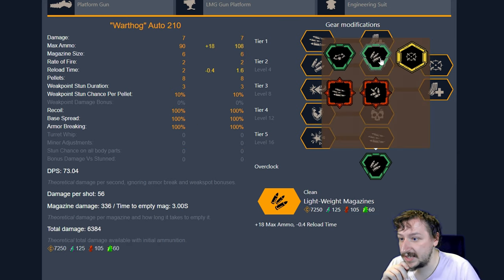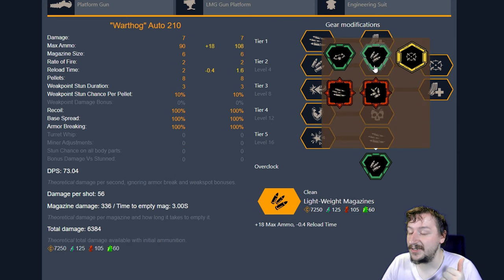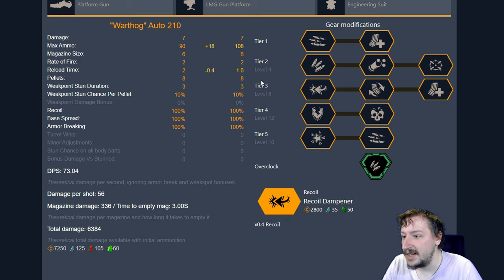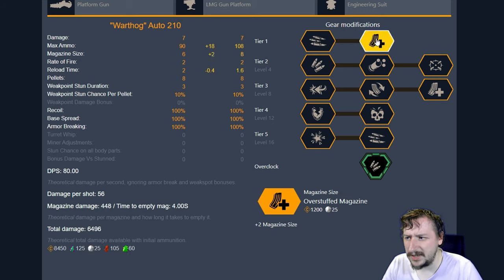Our second overclock is Lightweight Magazines. I really like this one because it increases your reload speed and gives you extra ammo — two things that are always welcomed on pretty much every weapon, but the ammo especially on this particular weapon. For this, I usually go with the overstuffed magazines because I find it a little bit more useful than the supercharged feed mechanism, but you could go with either one.